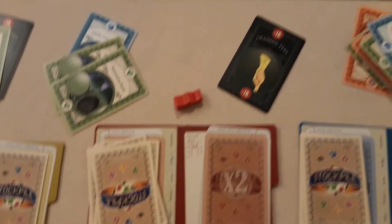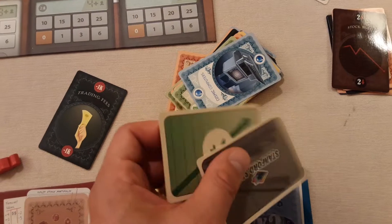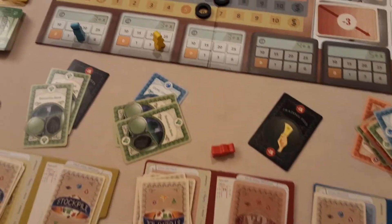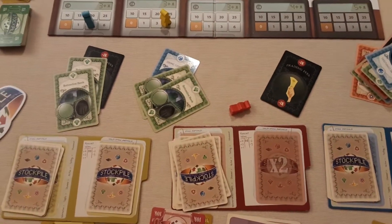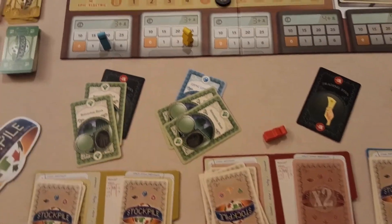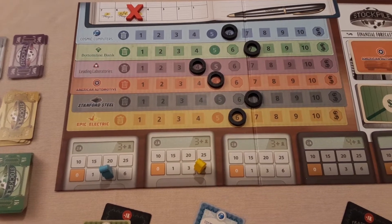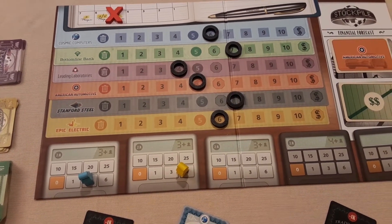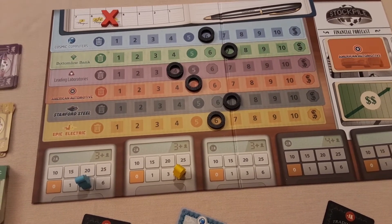One card in the basic game has a double dollar symbol for a dividend — however many dollar symbols appear, it's a thousand each. So if that came out for American Automotive and you've got shares in it, you get 2,000 payout per share. At the end of the round, you pass the start player token and go again until all seven rounds are up. At the end you sell shares at their tracked value, pay out 10k majority bonuses (5k each if tied), and count all money acquired. Most money wins. There is also a host of extra cards, expansions, and investment bits in the box to keep you going for a long time with this one.